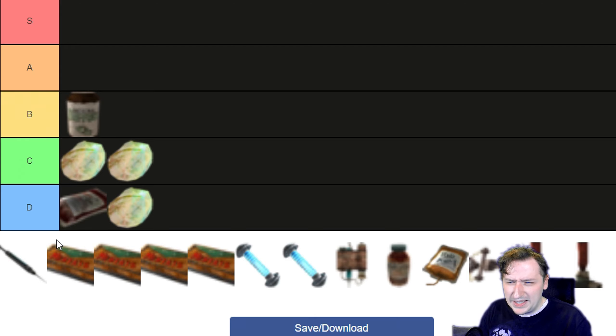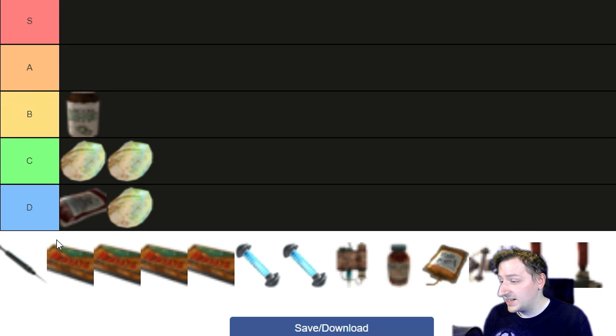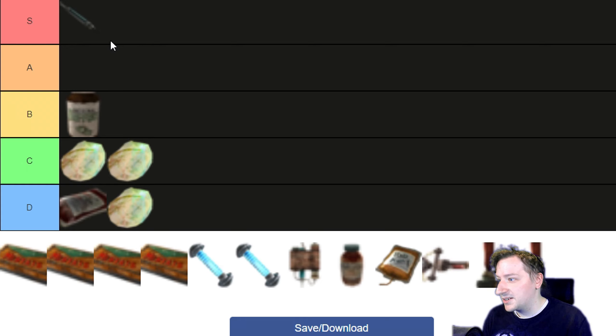Then we have Med-X, which I think is supposed to be Morphine. This gives you 25% damage resistance for a limited time, which is really good — it makes certain weapons do practically nothing to you. Most small caliber guns just don't do anything if you pop some Med-X: assault rifles, submachine guns, pistols for the most part unless they're like a .44. Even shotguns at a distance or the sawed-off double barrel, miniguns, Gatling lasers — even laser weapons will probably do reduced damage to you. This is probably S tier. It's a fun drug to use.